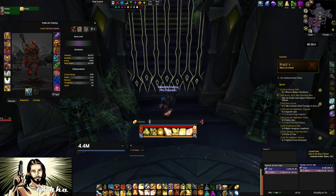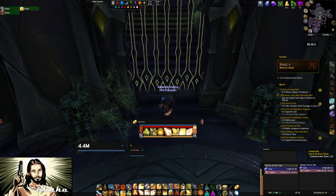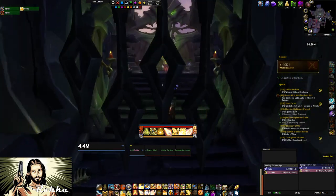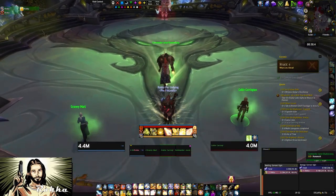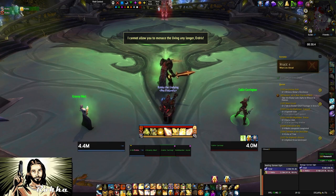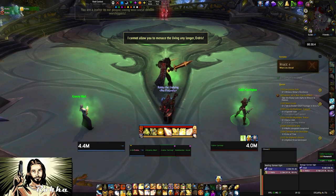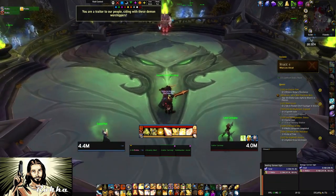You can also change talents if you have the tomes, but I didn't have them so I ran with the same talents as before. You don't need the Crusader Strike to Holy Shock talent in here — that's something you could swap out for the hammer or a healing talent.